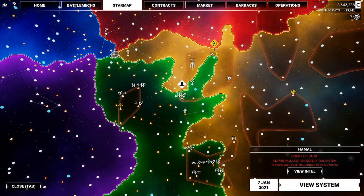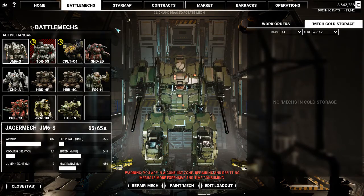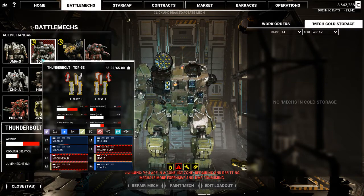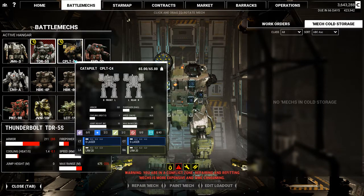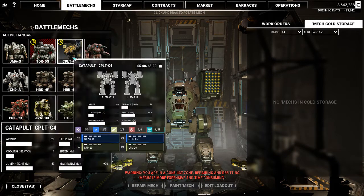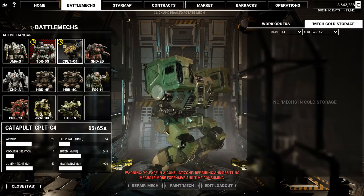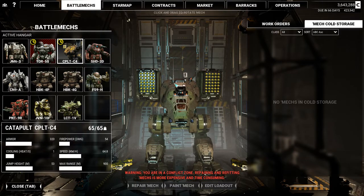We're just going to jump back into the action. One thing I do want to mention — offline, I was doing some traveling. And as you can see, we picked up a Thunderbolt. While I was traveling, I also got myself a Catapult. We had about $11 million in C-bills, but with those two purchases, we're back down to $3.7 million. Adding two 65-ton Mechs — especially this Catapult C4, which is a rare Mech in perfect condition right off the factory — was definitely worth a good investment.